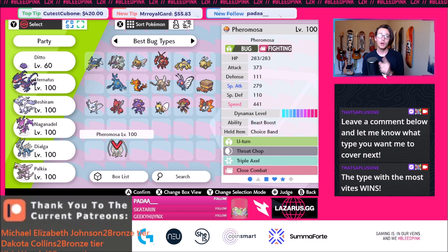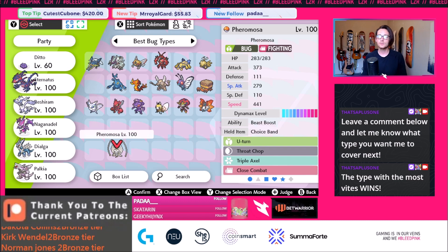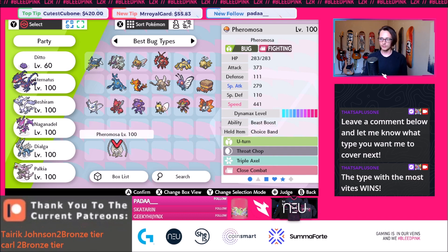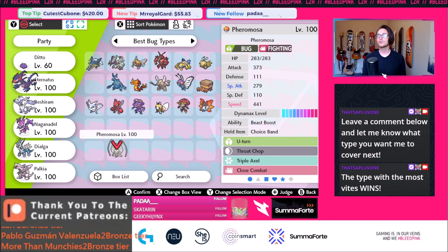It outspeeds even Calyrex Shadow by one point, and whenever you're making your EV spreads for teams, you should always put those extra couple points to not only outspeed Zacian and Calyrex Shadow, but outspeed Pheromosa if you're calculating for Airstreams or Tailwinds. It's only one to two more points and it makes a huge difference. These are really good moves on the physical set — it has access to Triple Axel, which this gen is a huge buff. It also gets a full special set using Focus Blast, Ice Beam, Bug Buzz, and all that good stuff. It also gets really good support moves like Speed Swap, allowing you to give its amazing speed tier to a slower teammate and allow those Pokemon to sweep.